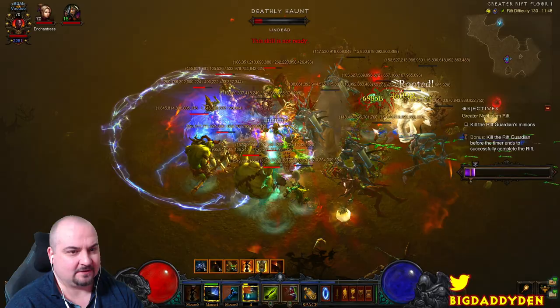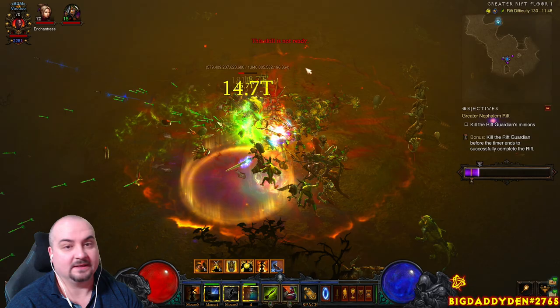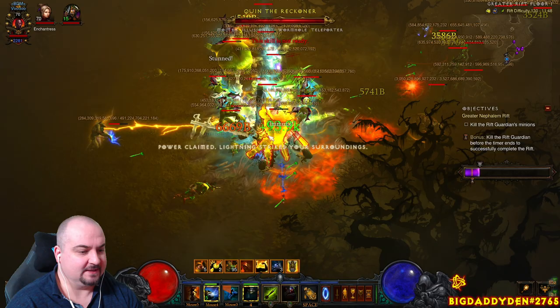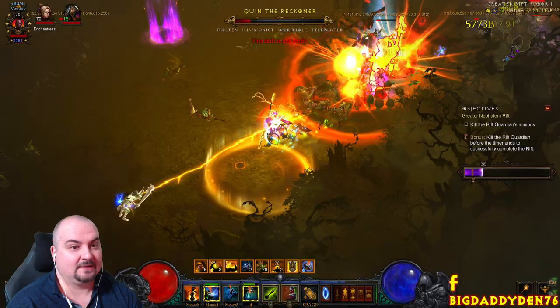We're also using Echoing Fury in the build. Every time we kill monsters we gain up to 75% increased attack speed. The more attack speed you have in this build, the better you can heal yourself, and also stack Stricken on the Rift Guardian boss. For elite packs, obviously skip Juggernauts — always going to be that one pack you want to skip. Shield is probably one too. Illusionist isn't too bad because it procs Echo Fury so you'll pop things pretty quick.